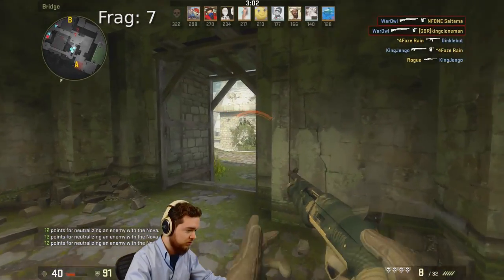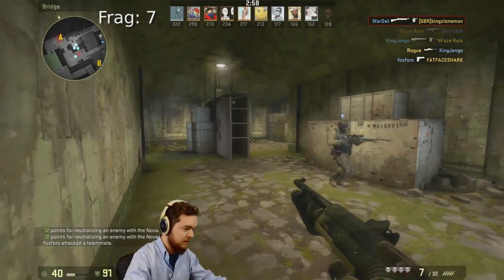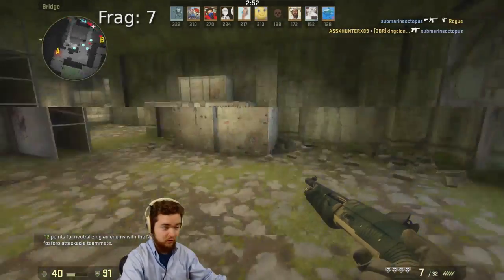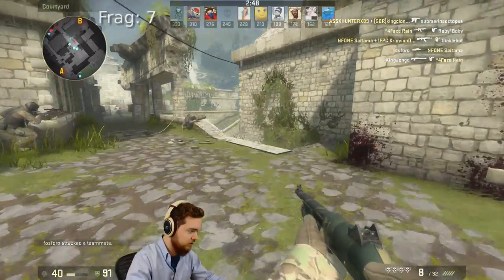Now it is a shotgun, so because of the fire rate you're going to have to use corners. Just chill at the corners exactly like this and only shoot when you're visible around the corner. That's the best way to use these things. Alright, now let's go kill some folks.